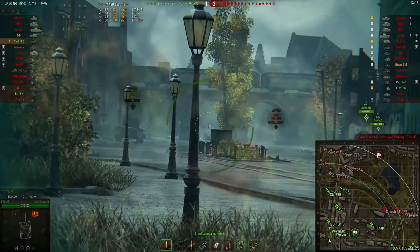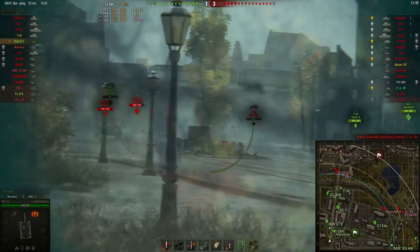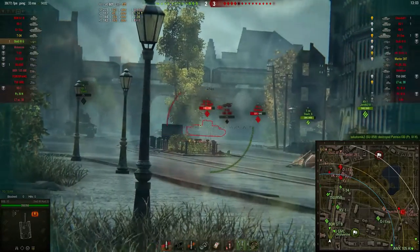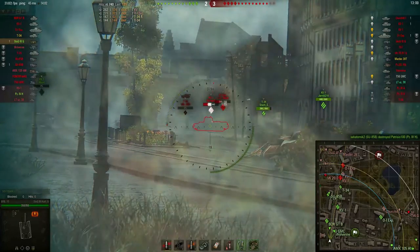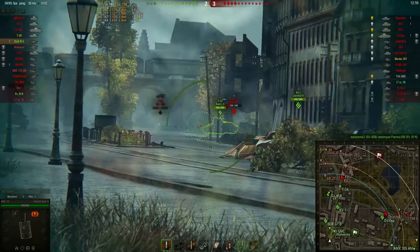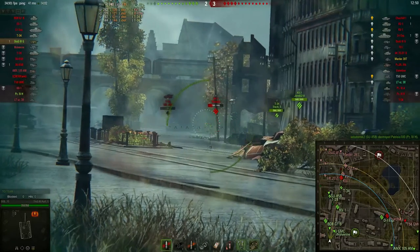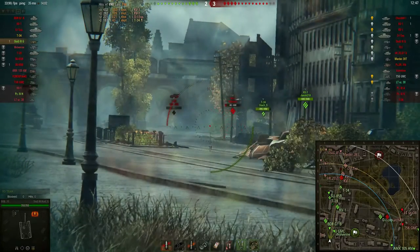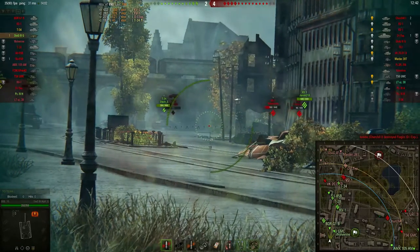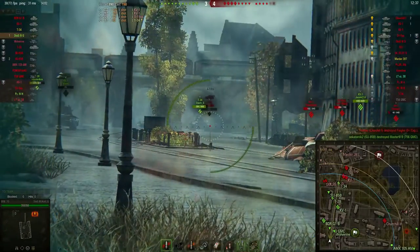This team isn't doing very well at the beginning — it is 3-1 for the enemy. Bob has picked up a kill already so that is good. No idea why the OI Experimental is driving back that way, but Bob puts some good shots into him. This KV-1 is peeking out all the time, so let's just put a shot in. Now it looks like the enemy have all fallen back and the eastern flank has fallen.